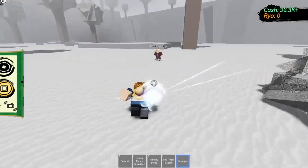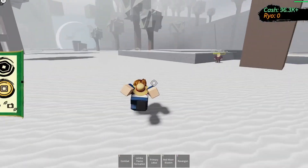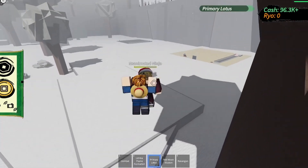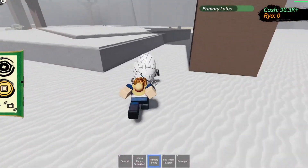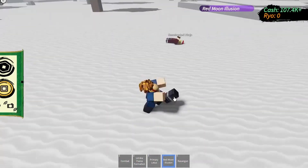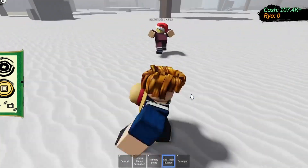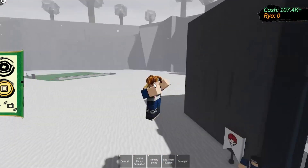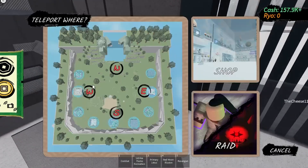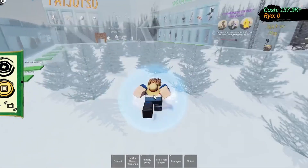Let's first try the Rasengan — oh my gosh, that's incredible! Now let's try the Primary Lotus — oh, that's straight fire and he's already gone! Look at that, beautiful, amazing, he's groveling in his defeat. He's running away but I don't think that was all that was added, so let's go check out the rest of the brand new stuff.